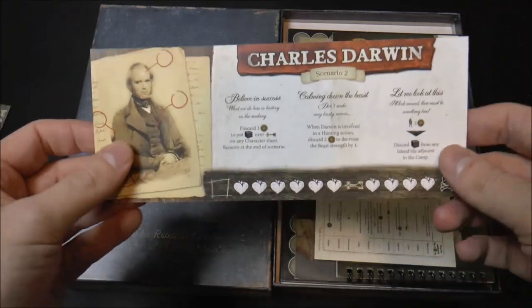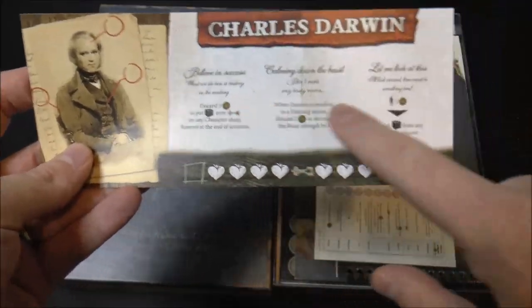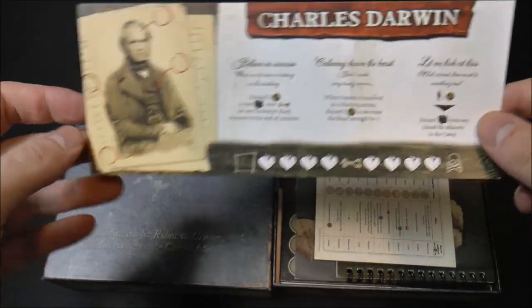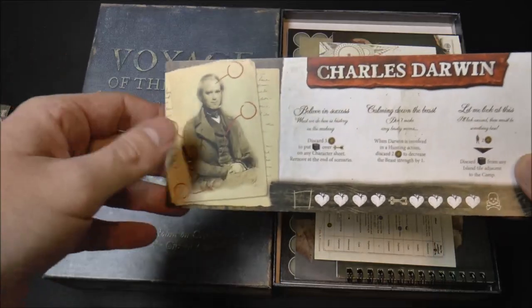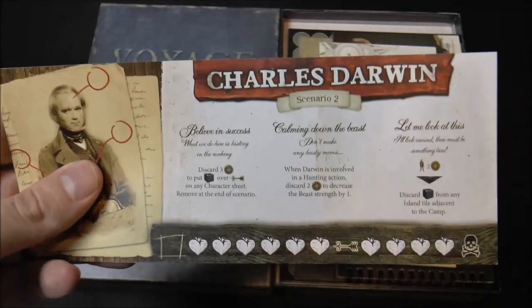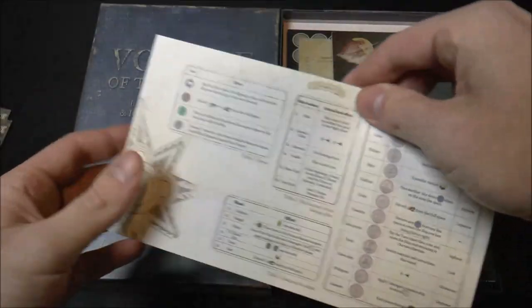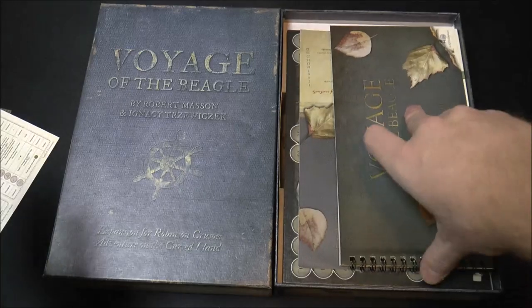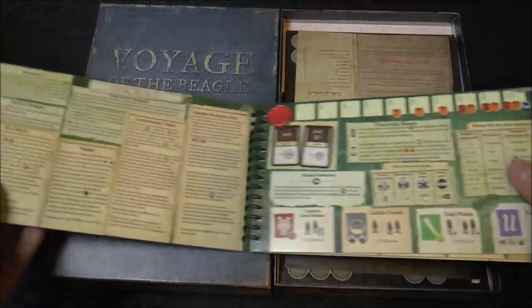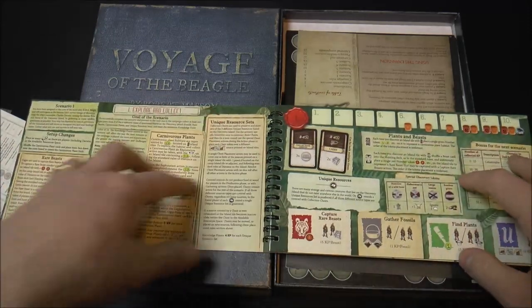You're always going to play with Darwin in the scenarios for this expansion; you can't use him with base game scenarios. He starts on one side with special abilities but no special invention. Based on how you win — or don't win — the first scenario, you may get an upgraded version of him for future scenarios. There's also a little mat here that serves as a tracker for some of the different scenarios, and here is the actual scenario book with nice thick cardboard.